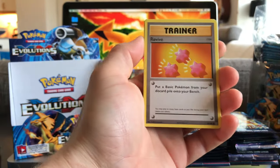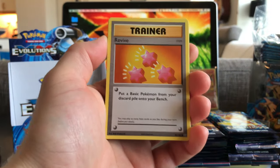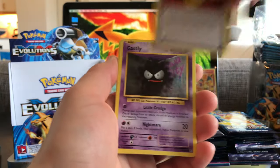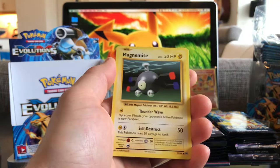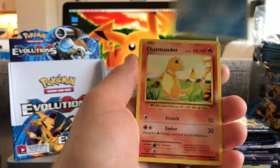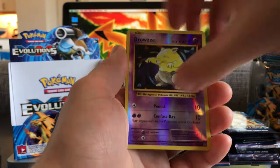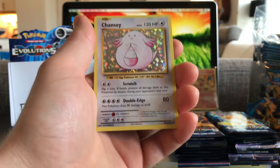Alright, first card out in this second half is a Revive, Nidorino, Devolution Spray, Ghastly, Magnemite, Seal, Charmander, Diglett, Reverse Hollow Drowzy, and a Chansey.